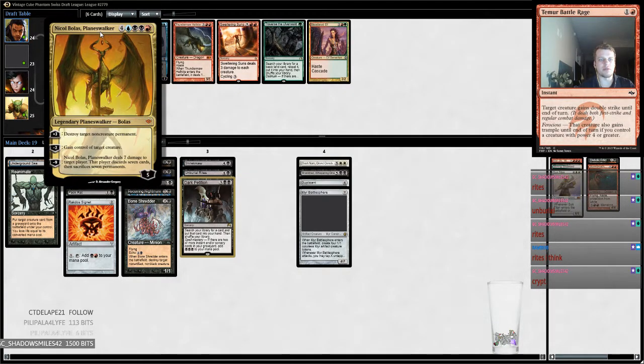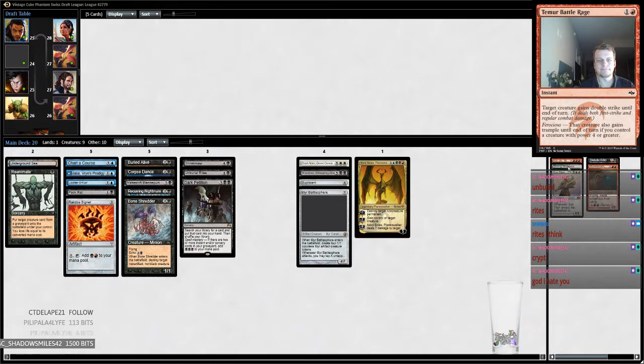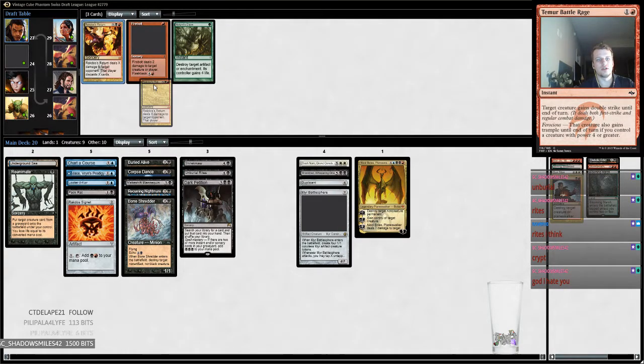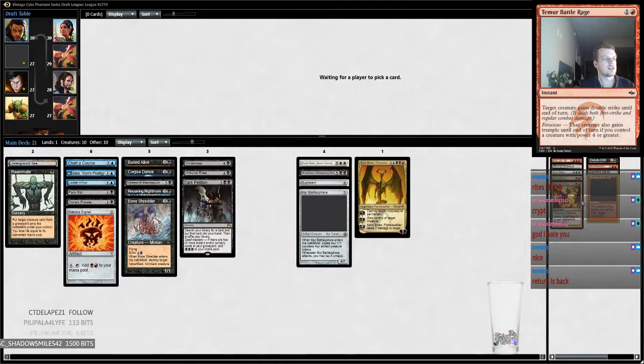We're not gonna play any of these — I could see maybe playing Nicol Bolas. Goblin Welder — I guess we just take Blooming Marsh just in case. We take Dreadbore because it kills planeswalkers. The Return came around and the Iona's Prowler came around too. Our deck needs more cantrips or Careful Studies. Dark Petition finds us exactly what we need and we have a decent number of spells, so at least it finds us what we need.